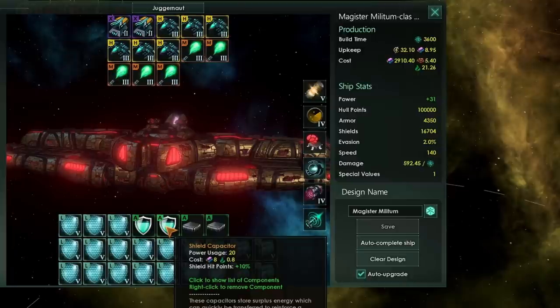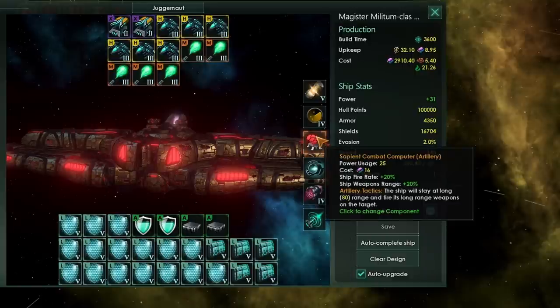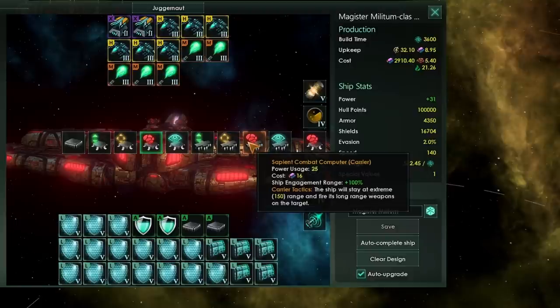For your modules, I would definitely say throw in a couple of shield capacitors — get that juicy +10% shield hit points. That will combine really nicely with all of those shields you've got on your ship. Then go for a couple of auxiliary fire controls just to boost up the accuracy on your ships.